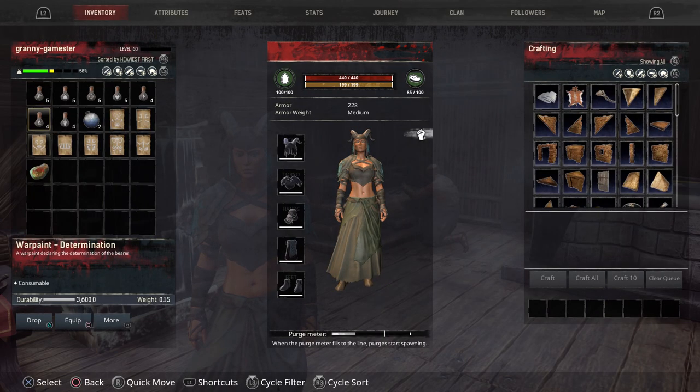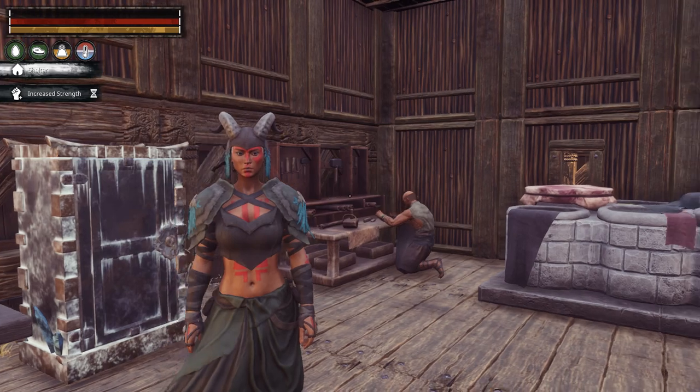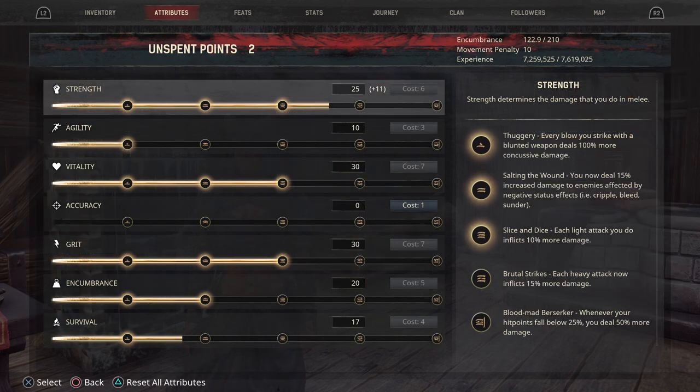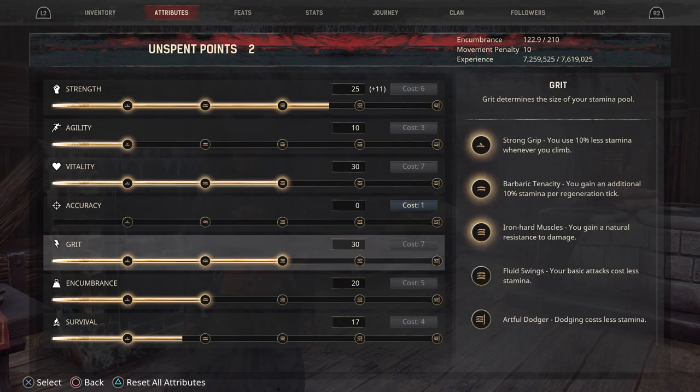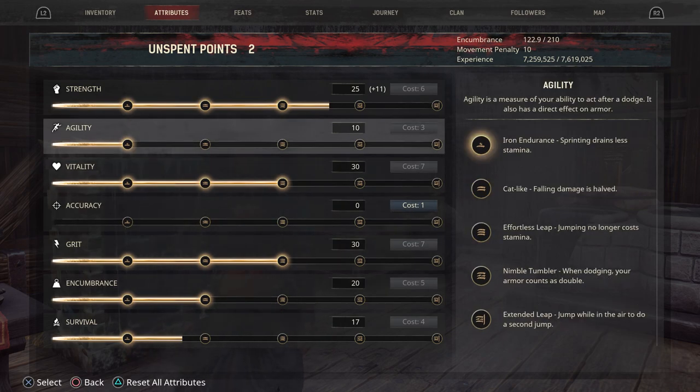Let's go ahead and pop one of these strength war paints on — just use the square button. As you can see now I have my war paint on. If you look at my strength now I have a plus eleven: a plus five from the armor, a plus three from the elixir, and a plus three from the war paint. That is pretty nice. So if there is an attribute that you're a little short on and you just do not have enough feat points to push it up to the next buff, you can really manipulate these attributes by using the elixir and the functional war paints.